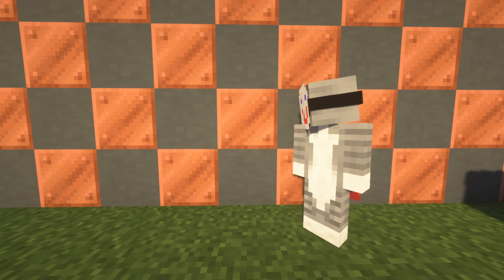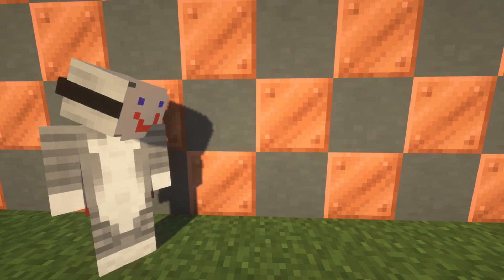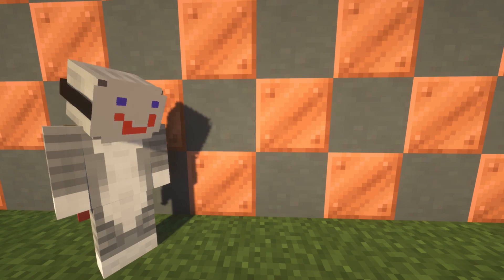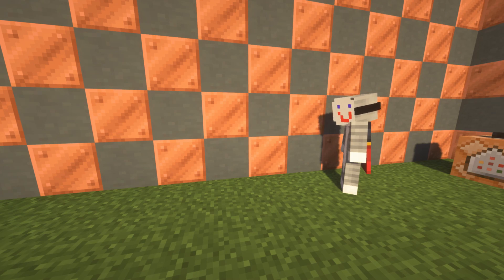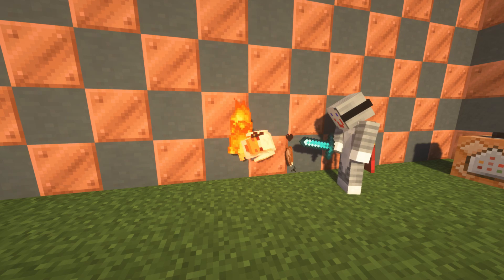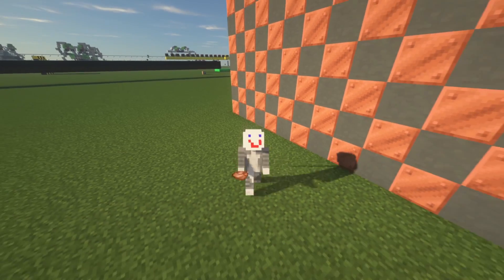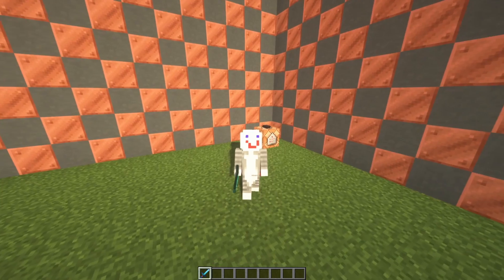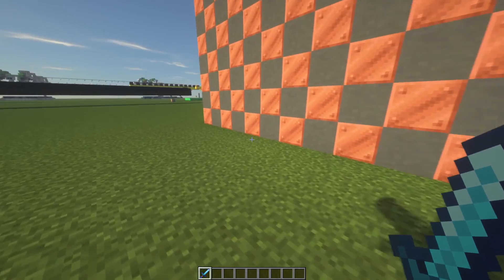Using a voice changer, I demonstrated that when you kill a chicken with the Shadow Fury, it drops cooked chicken — like chicken nuggets — instead of raw chicken. I had way too much fun with the voice changer.